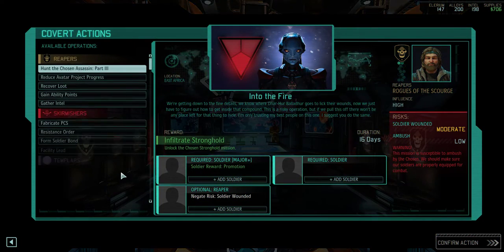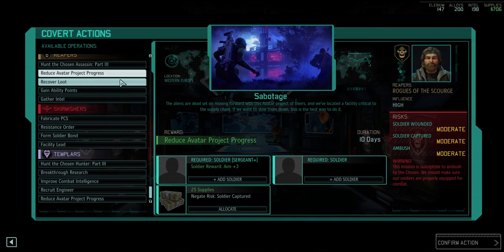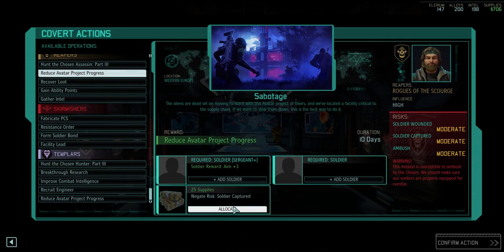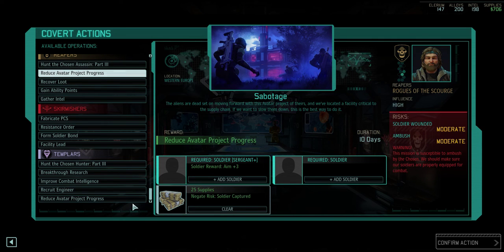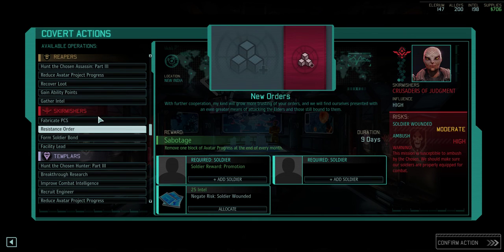I think I might actually be forced to use my facility lead if I don't reduce Avatar project progress now. I want plus three aim more than I want plus four will — so we want this Resistance order.